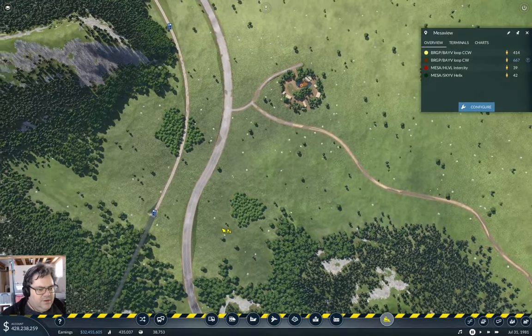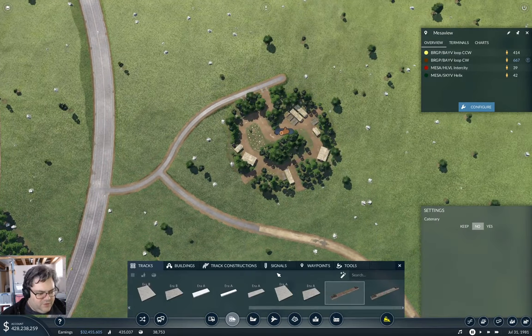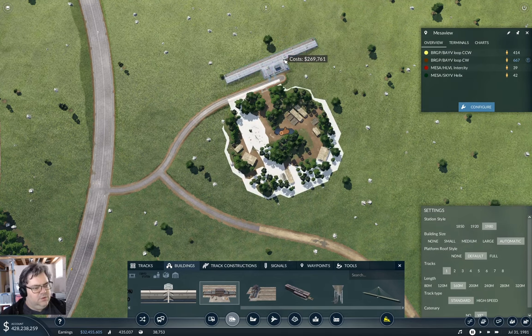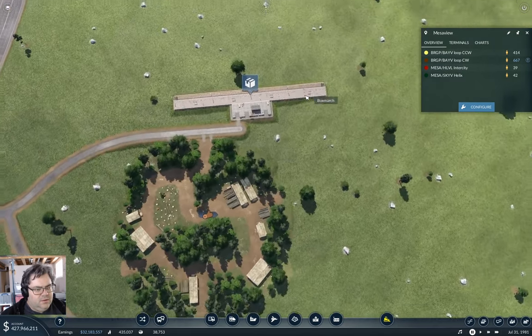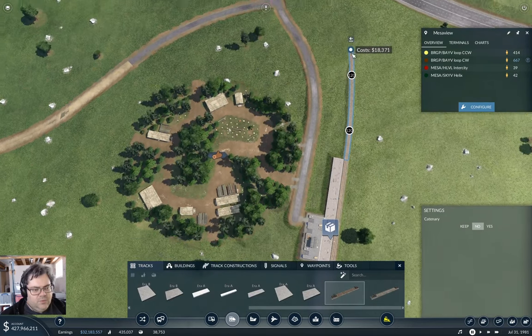Now I need a station up here — that's going to be a freight station, a cargo station. I'm going to make it 200 meters, then we can put that back. I did not need to electrify that. Now tracks — go ahead and bring a track out here, and if we make this level I can get a reasonable crossing.